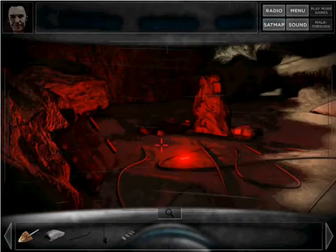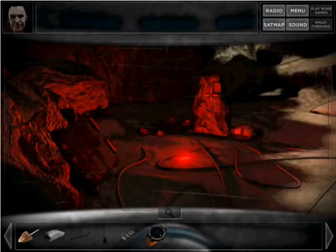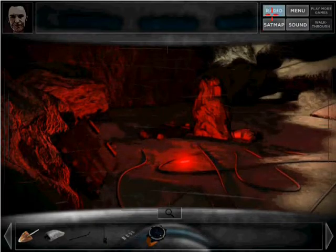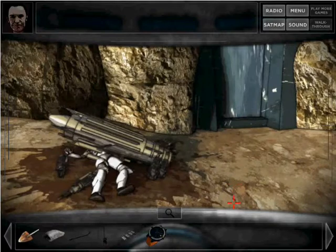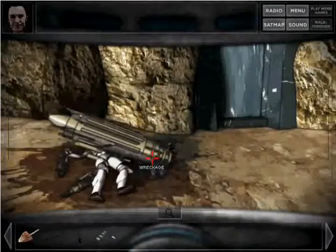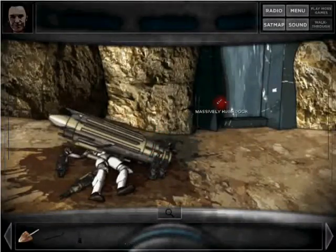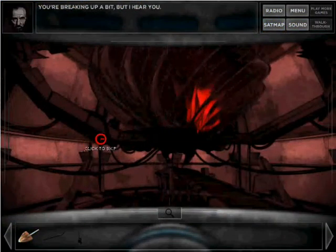Climb down to another corpse. We've got the wristwatch from the corpse. Go back to the crater. Go back to the wreckage. Use the taser on the breaching charge, then use the wristwatch on the breaching charge. And we've got ourselves an armed charge with a timer, which we blow up. And here's our little gravity thing.